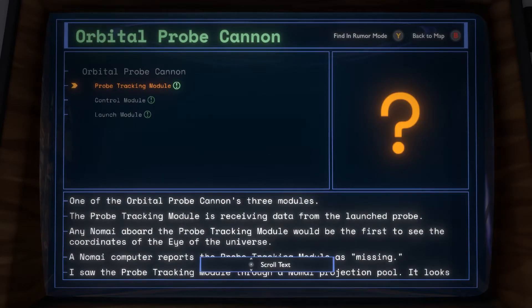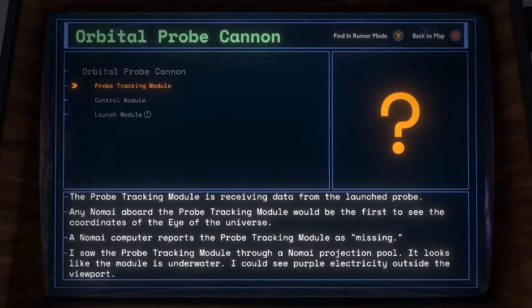There was another thing about the eye — the eye signal locator. Let's take a look at this real quick. The observatory — yeah, they went to Berto's Hollow to build a new eye signal locator. But this mentions that the orbital probe cannon was going to be the final thing to find the eye of the universe. So maybe this one also failed — I can kind of just deduce that. I wanted to go here because it was like, hey, there's a massive explosion right off the beginning — it seems kind of important. Probe tracking module: one of the orbital probe cannon's three modules. The probe tracking module is receiving data from the launched probe. Any Nomai aboard the probe tracking module would be the first to see the coordinates of the eye of the universe. A Nomai computer reports the probe tracking module is missing. I saw the probe tracking module through a Nomai projection pool — it looks like the module is underwater. I can see probe electricity outside the viewport.